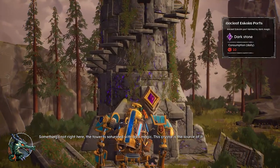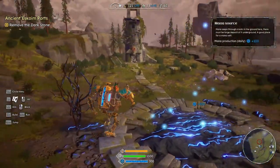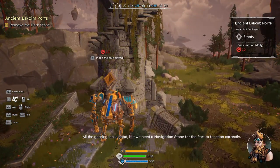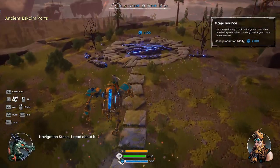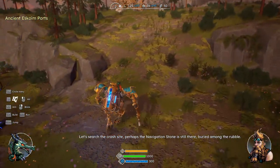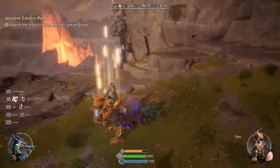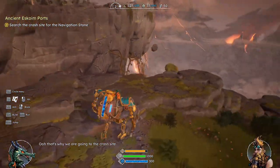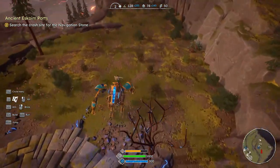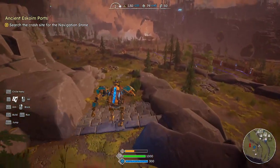The tower is saturated with dark magic — this crystal is the source of it. Let's take it off. Dark crystal magic. There's another one of those root things — we could have spawns up here. The gearing looks good but we need a navigational stone for the port to function correctly. Navigation stone — I read about it. Let's search the crash site; perhaps the navigation stone is still there buried among the rubble. If we want to find the wheel, we have to look for it near the airship. I want to build a mana gatherer there just to increase our mana more.